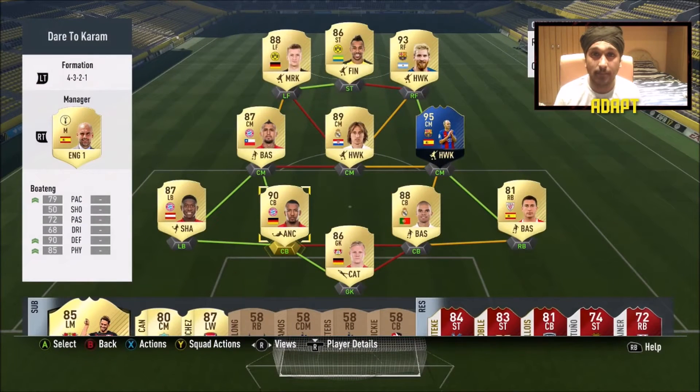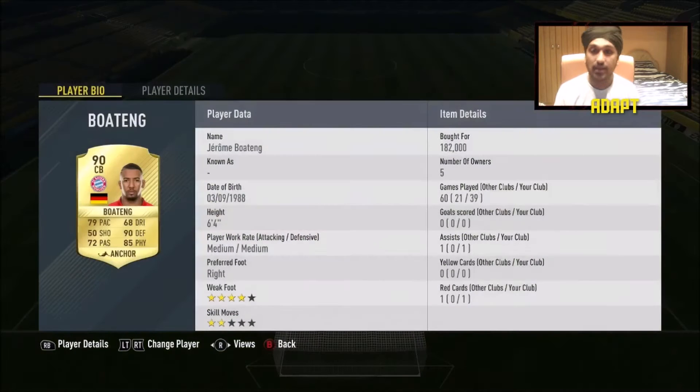Next to Pepe we have Boateng — you can't go wrong with him. He cost me 182k, the same card I used in my 750k Bundesliga squad builder. He is absolutely amazing, probably hands down the best center back I've tried in this game. Nobody can get past him. I haven't tried many legend center backs, but I'm looking forward to comparing them.